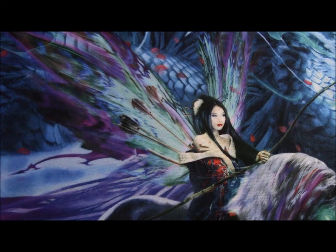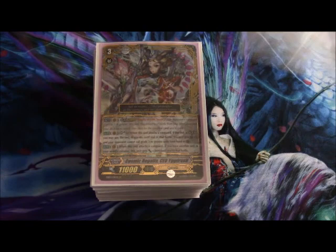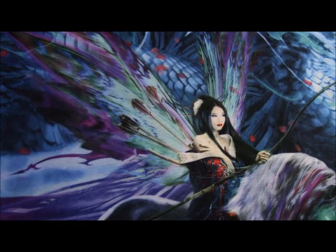Greetings YouTube and welcome to the Blue Corner. In this video I have a deck profile for Cardfight Vanguard, and it is going to be on Genesis featuring Cosmic Regalia CEO Ygracell. This is the deck I've been playing for the better part of the last month, and Genesis has been pretty much my go-to clan for Vanguard ever since Set 14 came out.